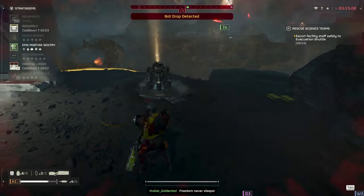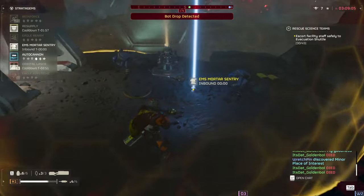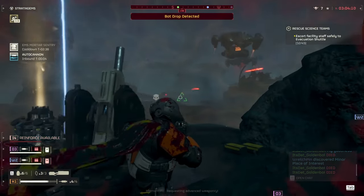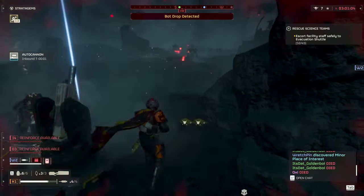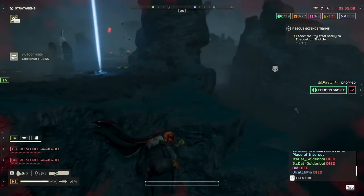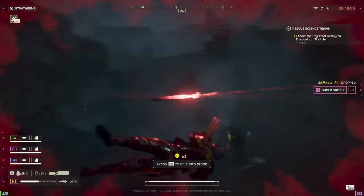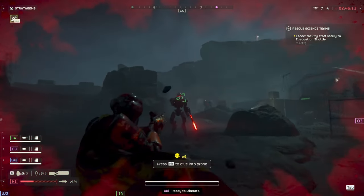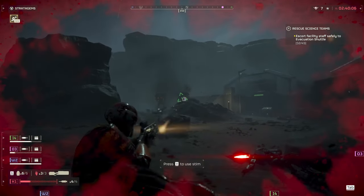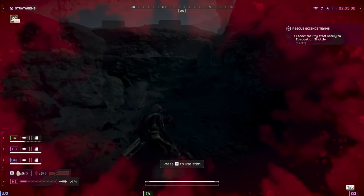If you're going for a heavy build, we're looking at heavy armor with fortified or extra padding. Fortified helps with explosive damage reduction and reduces recoil by 30%. You could also grab the shield pack for even more survivability, especially against the automatons — though I probably wouldn't suggest this against bugs since you'd be pretty slow. For a gunman build, think of your standard everyday troop: medium armor so you can take a hit but still have some mobility. A machine gun works great for crowd control with this style.